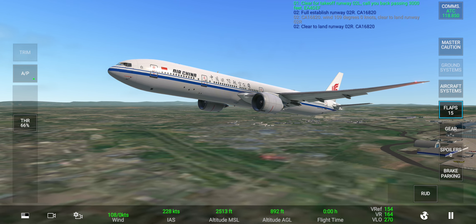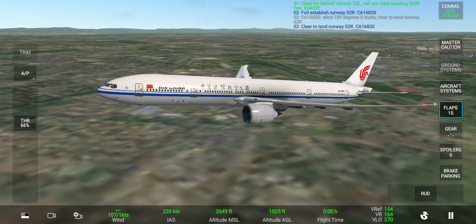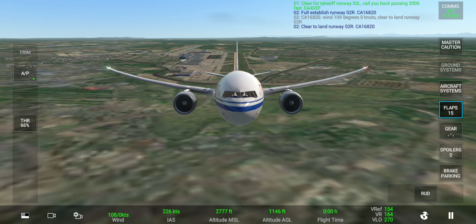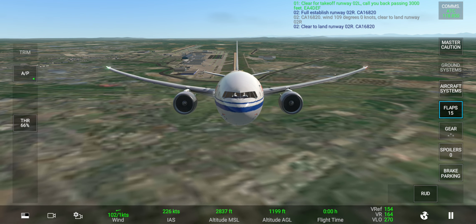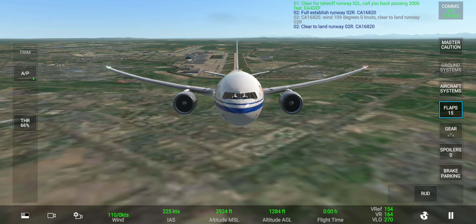Trip output 168.0, wind 109 degrees, 0 knots. Clear to land runway 02 right. Clear to land runway 02 right, flaps advanced.